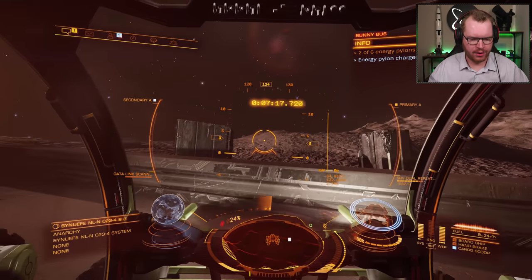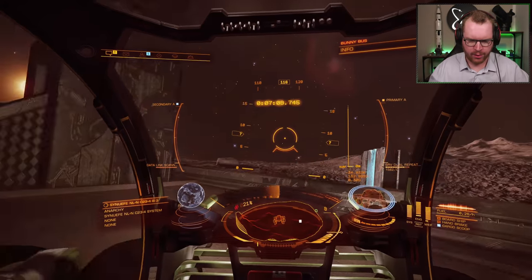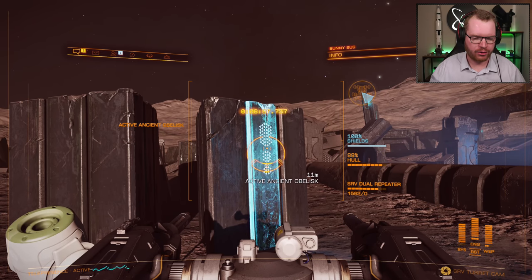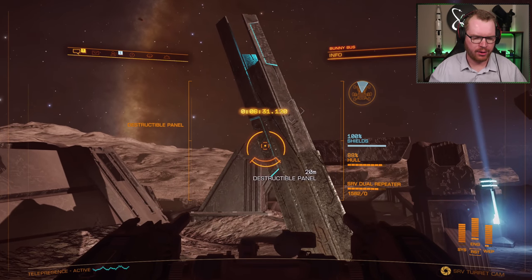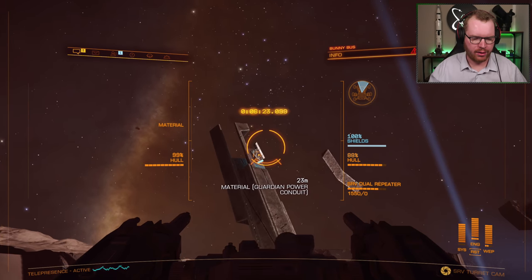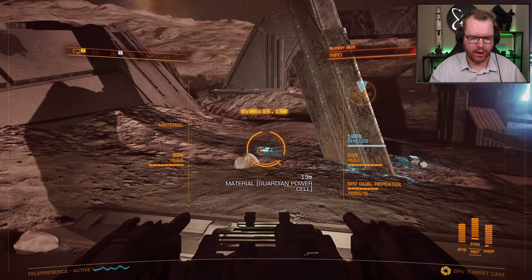While driving around, the data obelisks are relatively short triangular structures. As you drive up to some of them, they'll have panels on the side that light up. You can target those and use the scanner to scan them to get obelisk data — there's a chance you'll get delta data, which is what we're looking for, but you may get one of the other types. The material towers are tilting towers that come out of the ground with panels on them. Shoot the panels and out comes material — a power cell, a power conduit, etc., corresponding to the lower, middle, and upper panels as marked on the map.